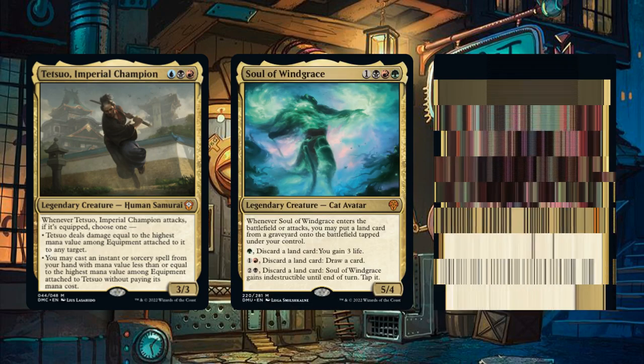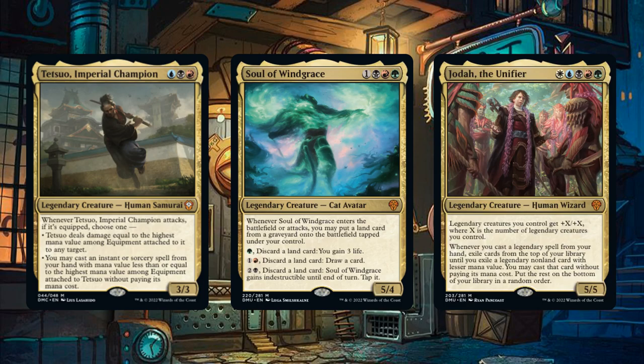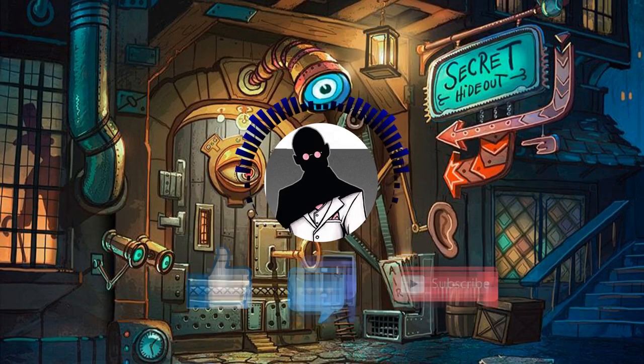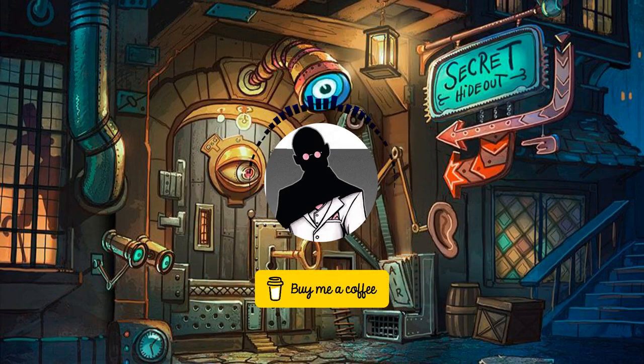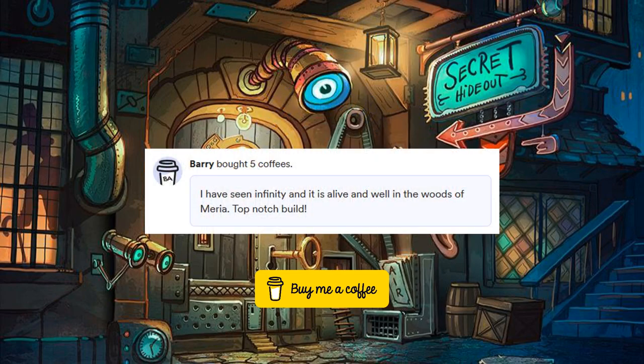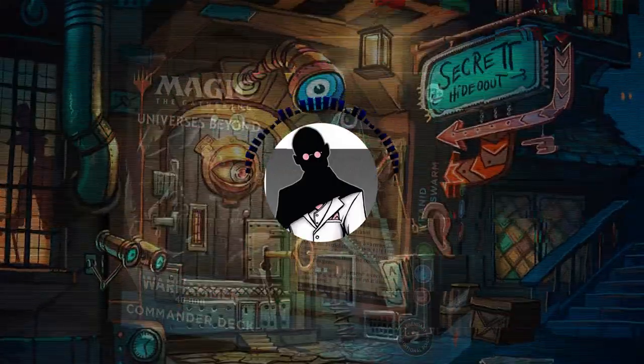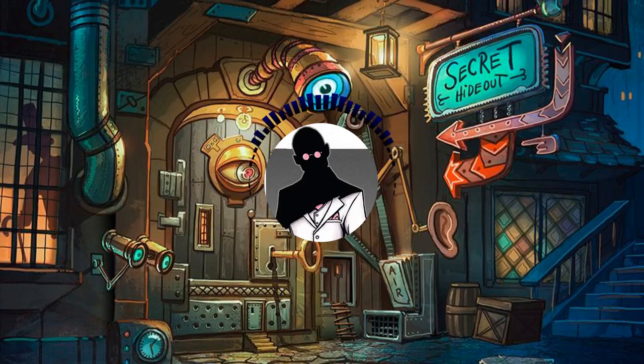Moving on to this week's poll, we'll be having some mythical commanders step up to the plate, with this week's contenders being the legendary Dominarian Samurai Tetsuo Imperial Champion, the protector of Urborg Soul of Windgrace, and the leader of the new coalition Jotai the Unifier. Please cast your vote in the community tab, link in the description, and let me know in the comments who you voted for and what commanders you want to see from Dominaria United in future polls. Again, be sure to like, comment, and subscribe, as this channel can't continue to grow without your support. And if you'd like to keep me caffeinated, please consider buying me a coffee. I'd also like to thank Sahir21 for another generous donation — thanks for the coffee and the continued support. Have a good one folks, and stay safe.